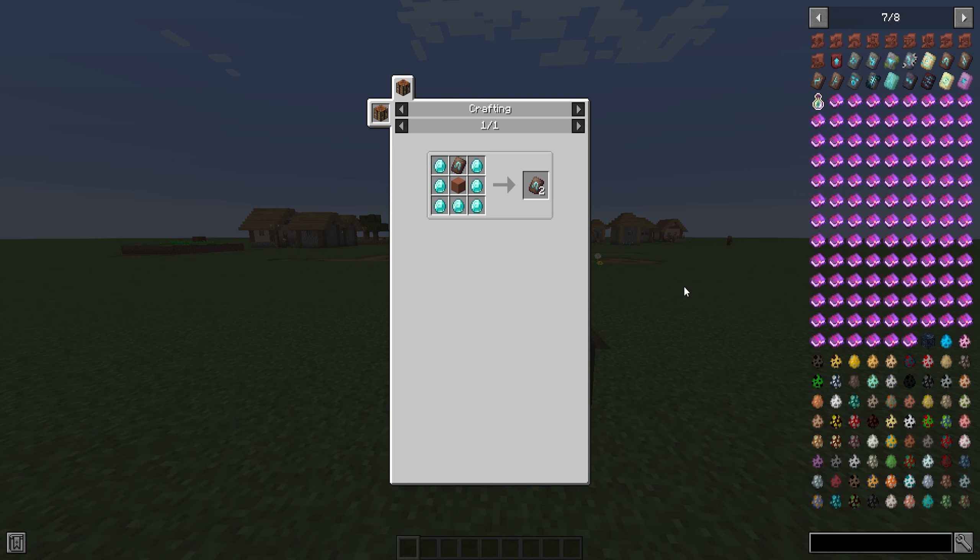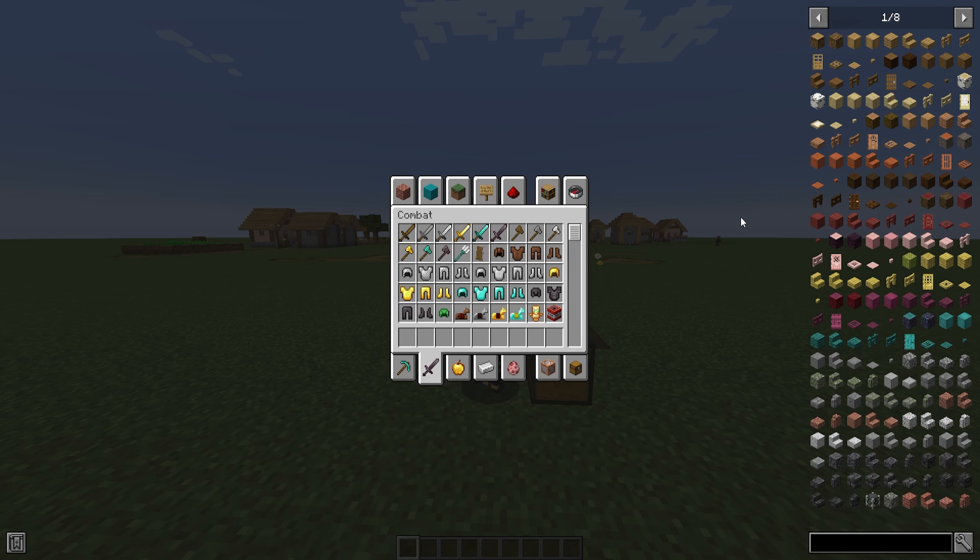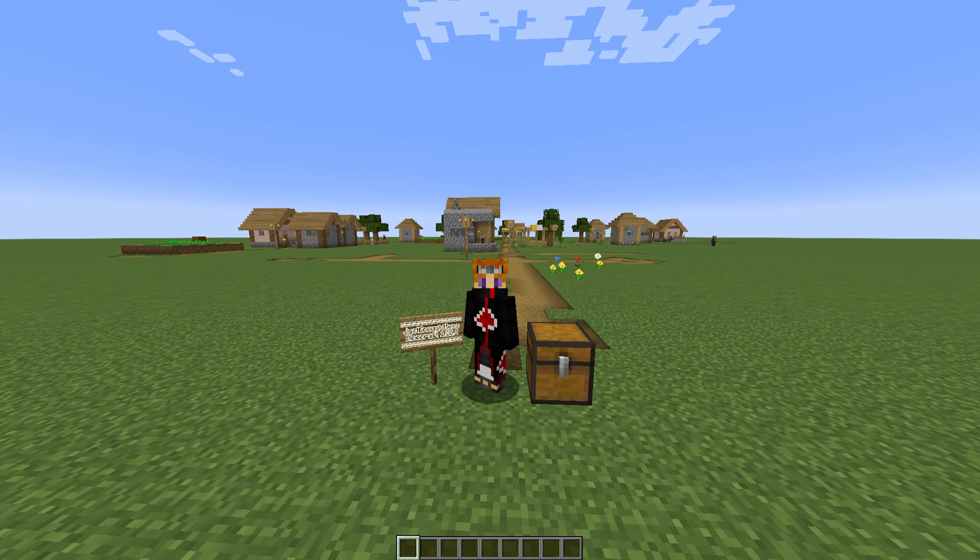Now, of course, if you're in creative mode, you can toggle on a cheat mode to give yourself these items. If you're planning on map making or et cetera, that works too. But if you're playing survival, this mod all around is just perfect to use if you're just trying to map out your own inventory.